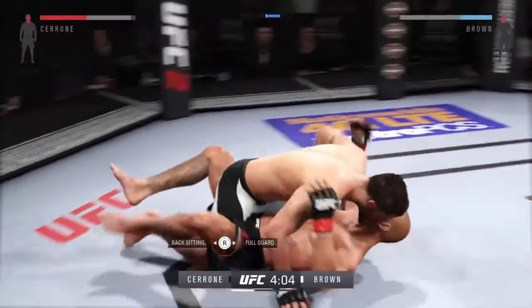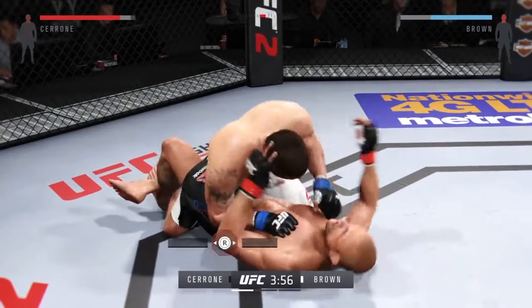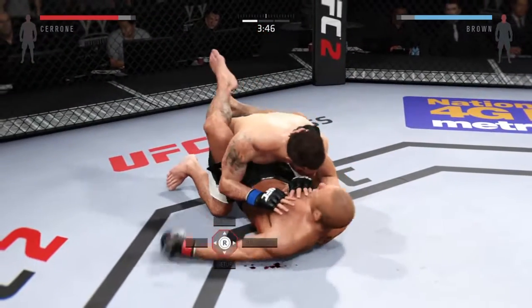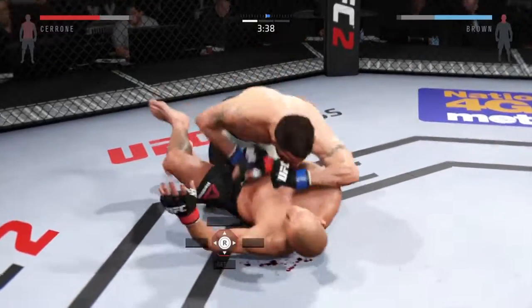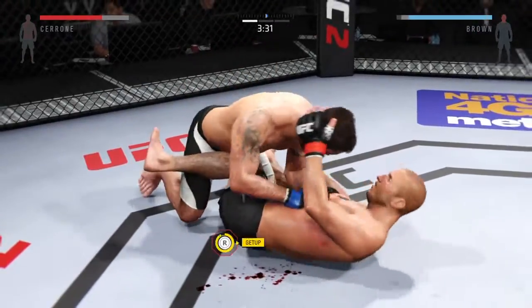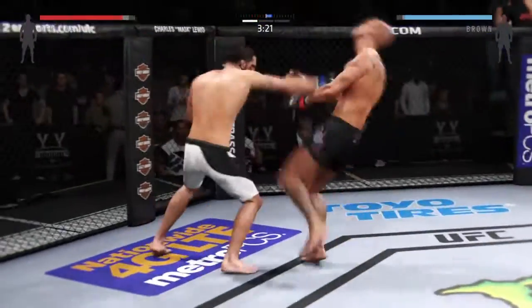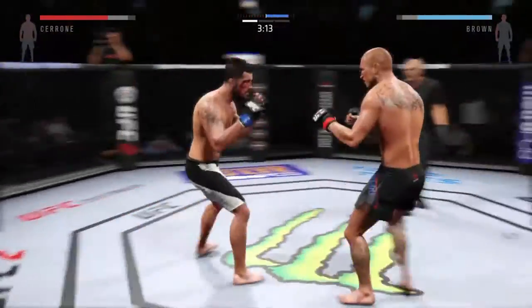Look at this — takedown. He connects with the left. And he's in full guard. Brown's right eye is looking pretty swollen. Nice punch. He's doing a great job utilizing the ground and pound here, really getting off some excellent shots. Brown took his back. Nice jab. Push kick. What a great job mixing things up.